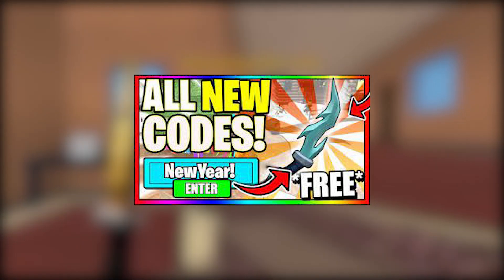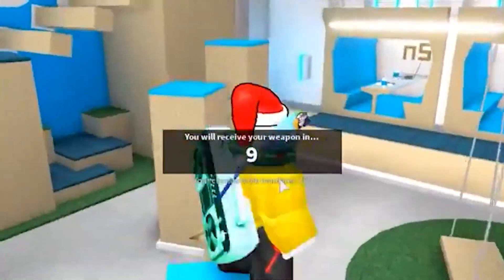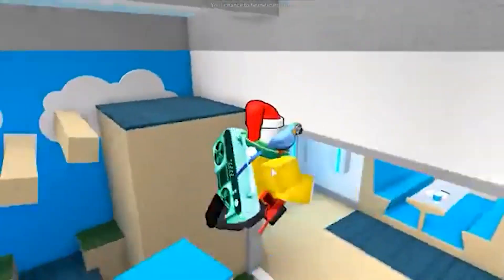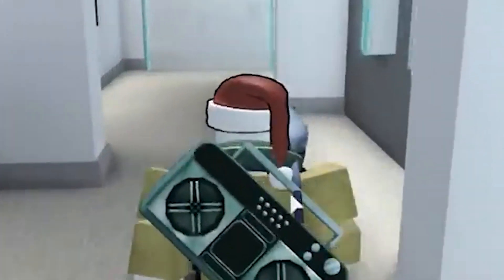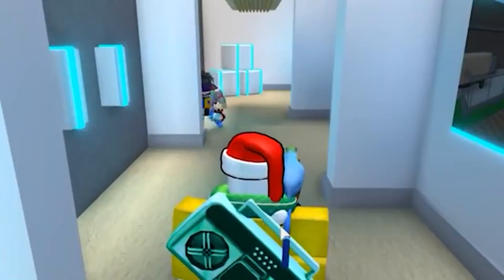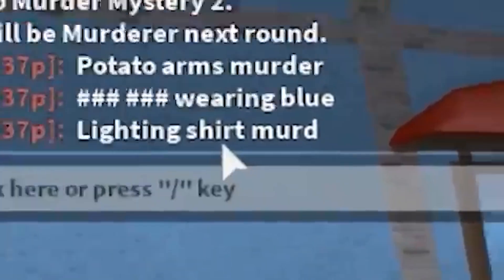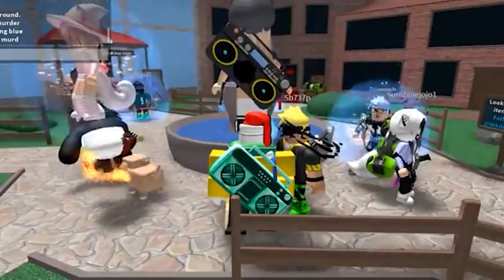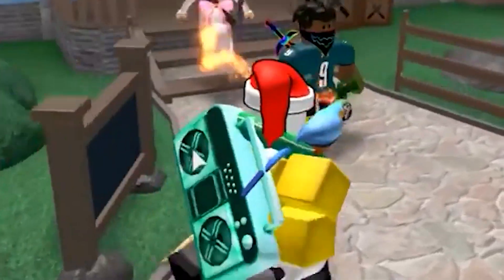Number two is 'new year!' with an exclamation point — this is a free one. A lot of people already have this one because it came out so long ago. I'm putting images of the codes on screen so make sure to take advantage of that. It's a really cool code and you may have seen it around in the Roblox community or while playing Murder Mystery 2.